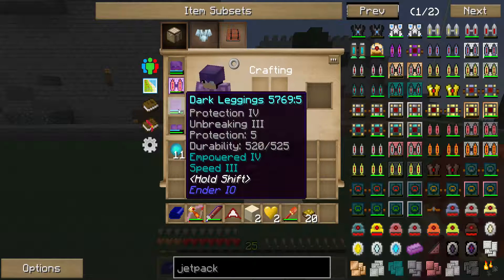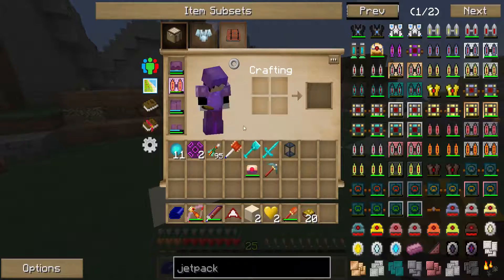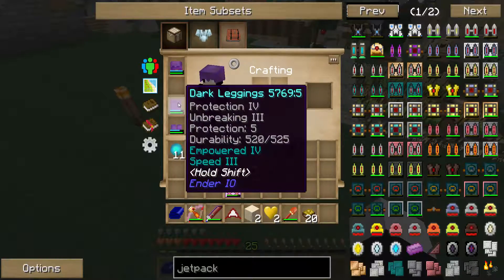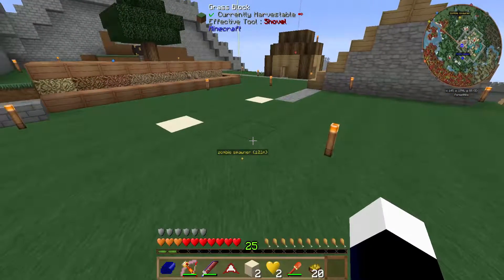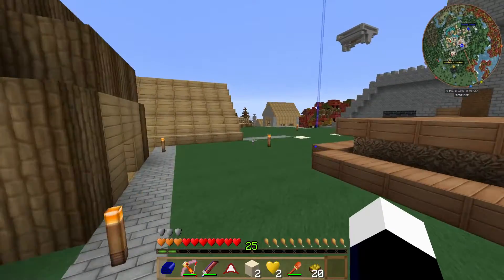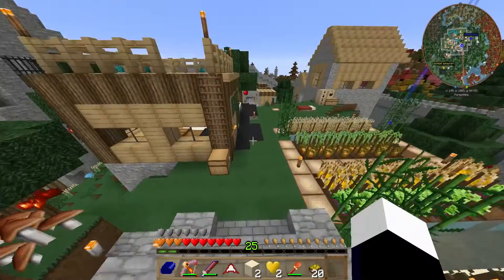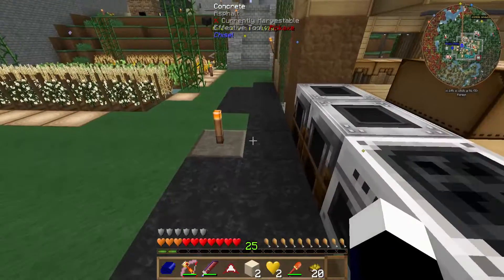All of my dark pieces have Protection and Unbreaking 3, and they have been empowered to their max. They are so great. I have speed on the legs — the speed's maxed out, so it's like 3 potions of swiftness and 30 levels. It's a pretty quick running speed. Put them on and it's pretty fast. It also stacks with this thing, so if you build a road of just this concrete you go crazy — it's amazing.